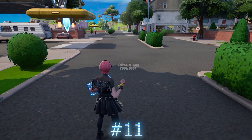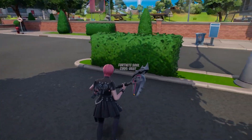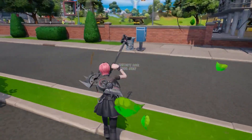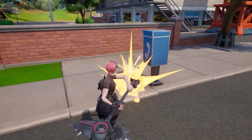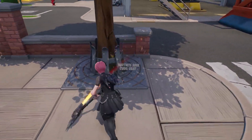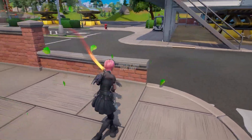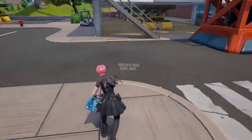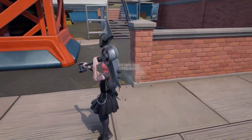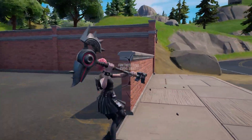Inside of Fortnite Chapter 4, there is also a brand new starter pack. Every single season, Fortnite releases a brand new starter pack, and this one is called the Mina Park. You will be able to get some free V-Bucks, a free skin, a free back bling, and a free pickaxe. Here is some gameplay showing exactly what the Mina Park starter pack looks like. Let me know in the comments if you are going to be getting this pack.